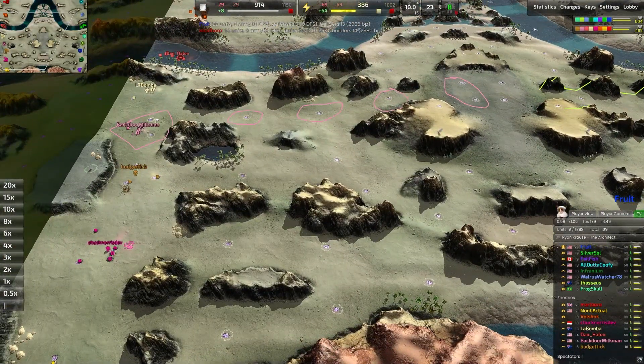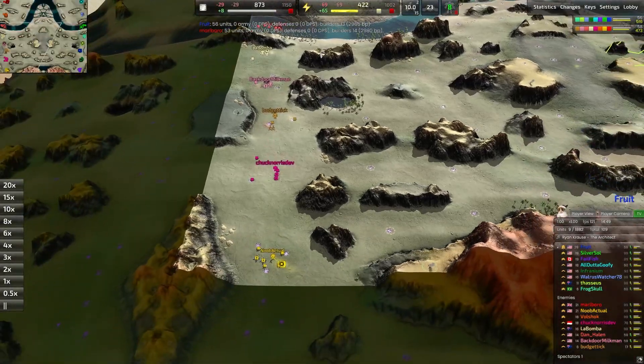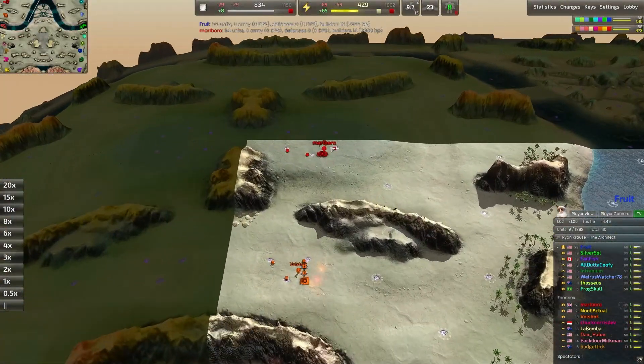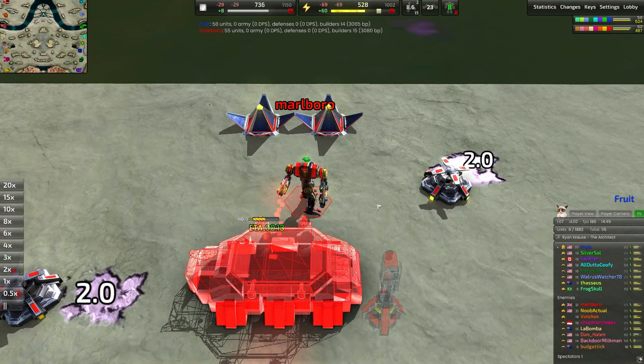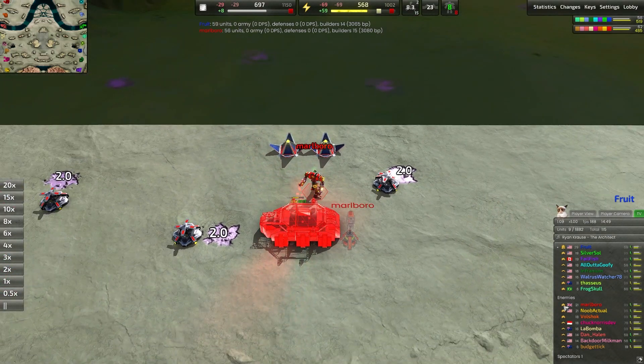Spawning on the western half for our red team — way up north, we have Marlboro. Marlboro, a player that I do recognize; we've seen them in a couple of the casts here, and they're also growing their Chevron count, which is always nice to see.